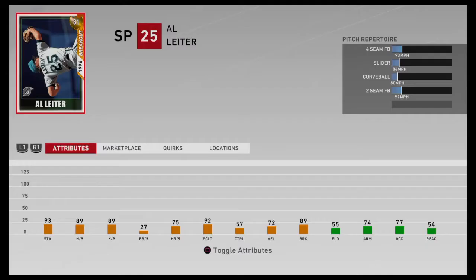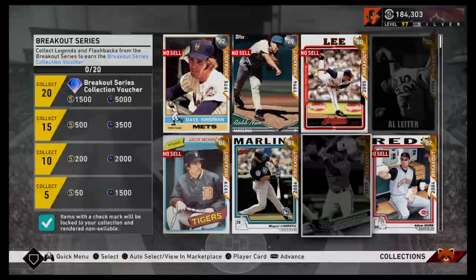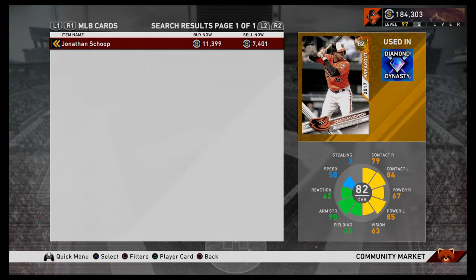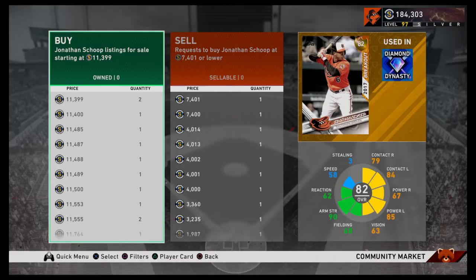Let's go ahead and look at Al Leiter in the marketplace. Al Leiter, if you go here, is from the Marlins Live Series Collection — you complete the Marlins Live Series Collection and you'll be able to get this Al Leiter. I think the same thing with this Jack Morris — he was the Tigers. Jonathan Schoop, one of the henchmen, you could actually buy him. He's looking a little pricey. Now, that's a big gap right there — I'd much rather pay 7,400 than 11,400, saving me about 4,000 stubs. What I would do is click buy and sell options, go to the buy side, and instead of clicking buy now I'm going to make a buy order and type in 7,402. But that's a little high for what I value that card as, so I'm going to take a pass on him for now.